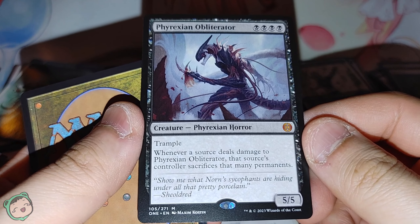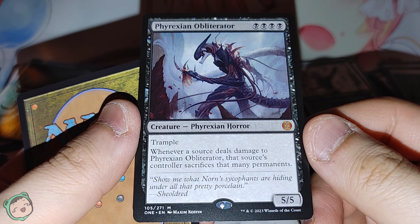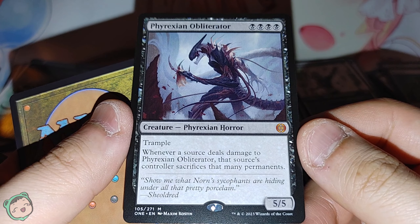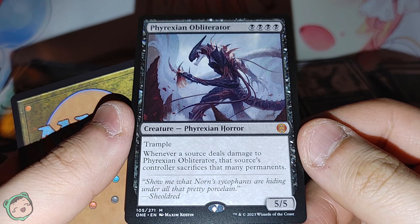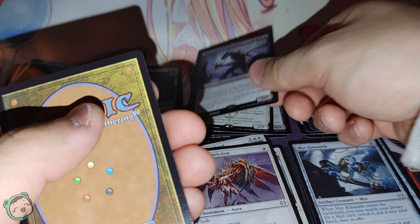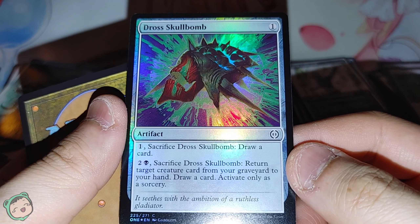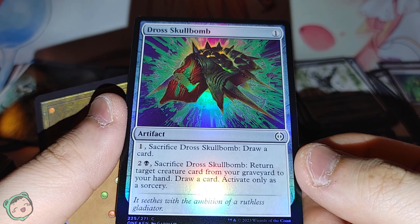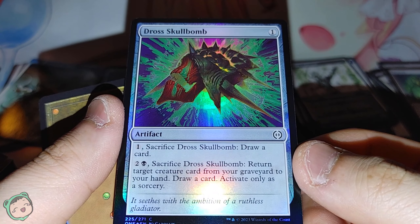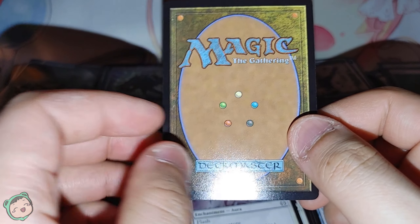Another mythic rare — the Phyrexian Obliterator! Black black black black, trample. Whenever a source deals damage to Phyrexian Obliterator, that source's controller sacrifices that many permanents. Wow — seems nice. Our foil is a Drown Skull Bomb — it's the Skull Bomb but for black. Return target creature card from your graveyard to your hand, draw a card, activate only as a sorcery. And the last card is from an old different set — Ar-Givion Find. Return target artifact or enchantment card from a graveyard to your hand.